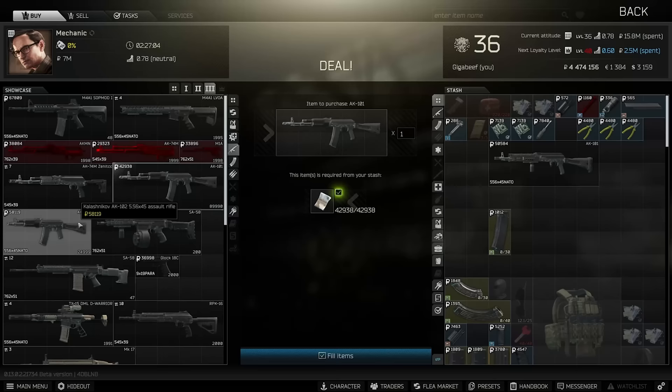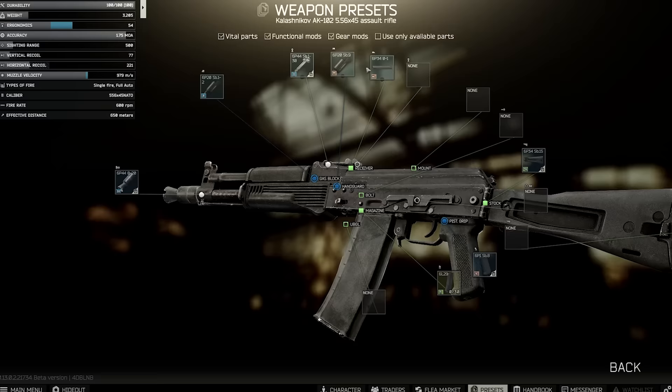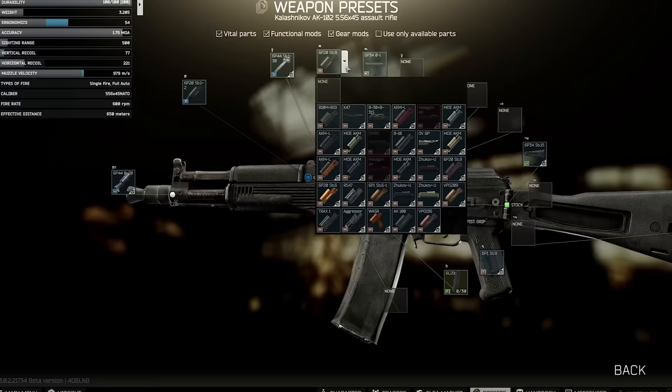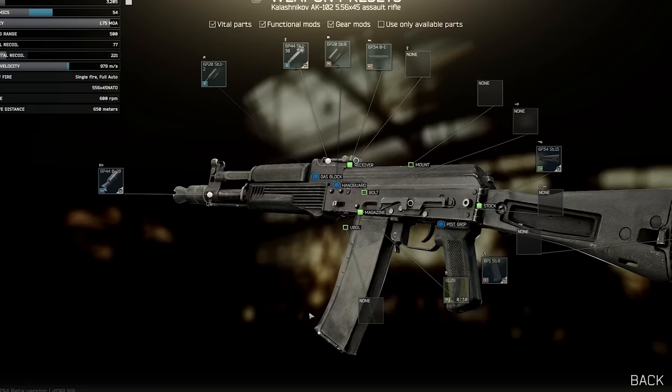A very brief mention of the AK-102, which is the shorter variant that still uses 5.56 ammo. I don't think it's worth using this gun over the 101 for a few reasons. Firstly, the weapon is shorter, which gives a little more ergonomics, but it restricts the handguards you can use, making it harder to get good recoil numbers cheaply. Secondly, the fire rate is 600 RPM rather than 650 on the 101. While this doesn't sound like a lot, it's nearly 10% slower for time to kill, and as the 101 gets so good anyway, we barely make any discernible improvements to control ability for taking that time to kill downside.